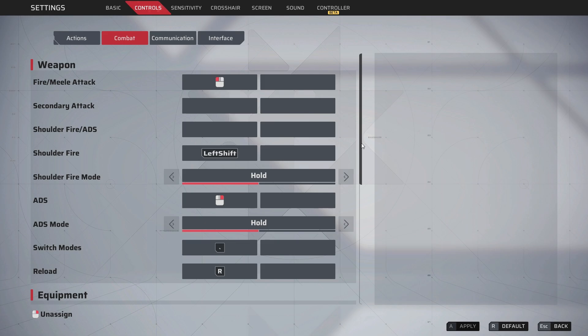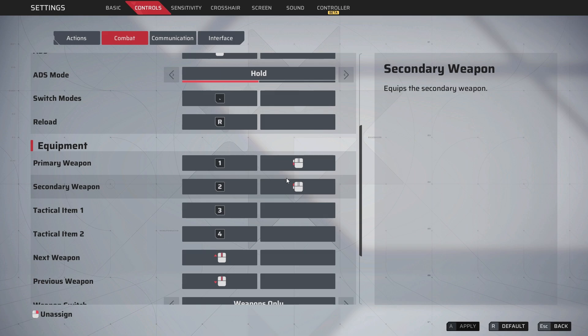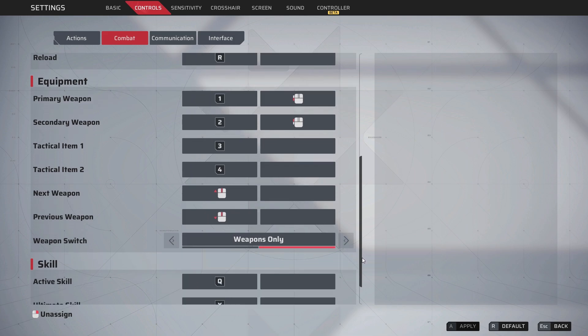For combat, I have shoulder fire on left shift, shoulder fire mode on hold, and ADS mode on hold as well. I also have primary and secondary weapon added to my left mouse buttons so that I can quickly switch weapons in a gunfight, although I need to work on that — I constantly forget to swap weapons in fights. For scroll wheel I have weapons only, so I don't accidentally pull out a grenade when trying to switch weapons.